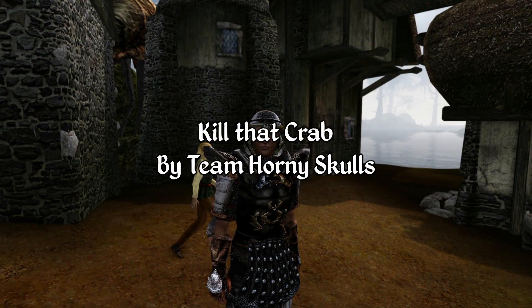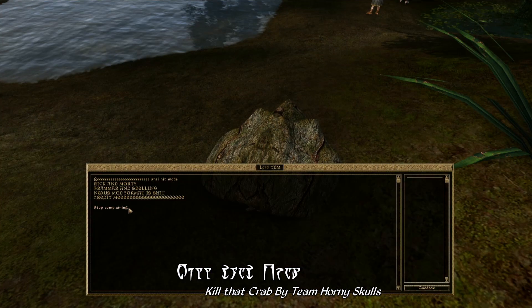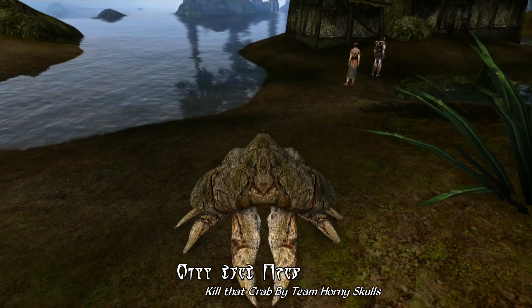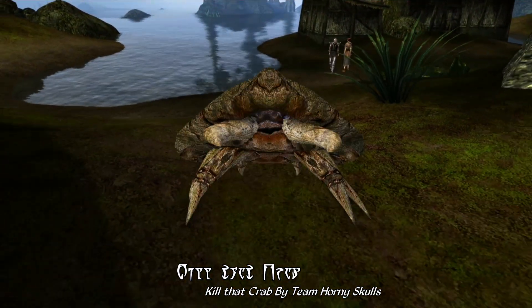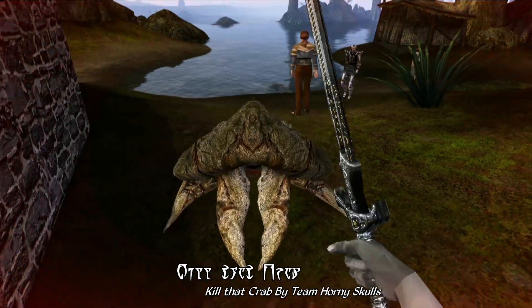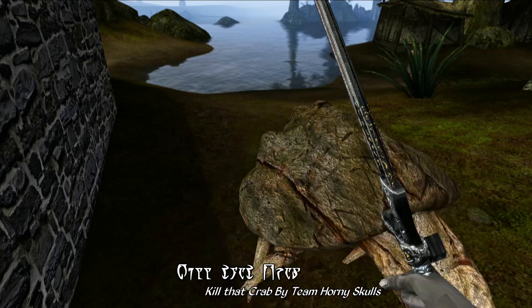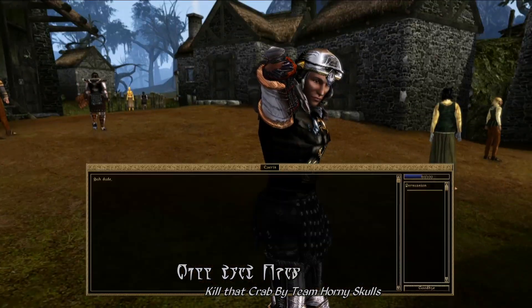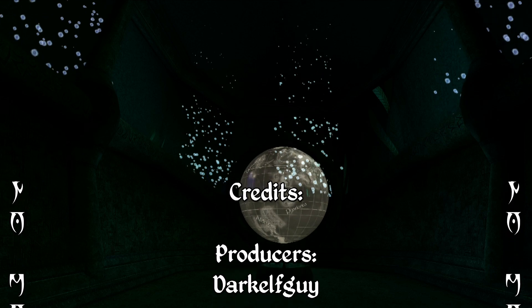Moving right along to our last mod, we have — and I can't believe I have to cover this — Kill That Crab by Team Horny Skulls. In this mod, you get to kill a crab, and really that's it — that's the whole thing. The crab is supposed to represent the Drunken Mud Crab, a member of Team Dreamy Dremora and one of Horny Skull's rivals. This is just a joke mod with some mildly offensive language and outdated internet slang. Normally I wouldn't cover a mod like this, but the team found a loophole: I'm contractually obligated to showcase every submitted mod to the competition, so long as it doesn't blatantly break any content rules.